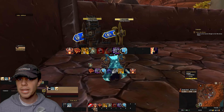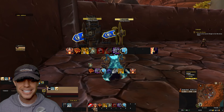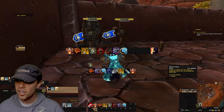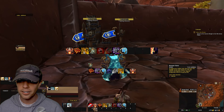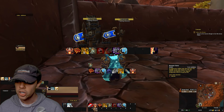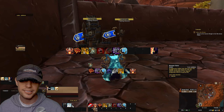Going into the game, there's one little thing I want to show you regarding utilities — our stances. We've got Defensive Stance, which reduces all damage you take but also damage you deal. And then we've got Berserker Stance, an aggressive combat stance that increases the damage of your auto attacks and reduces the duration of fear, sap, and incapacitate by 10%. For damage dealing, of course, we want to be in Berserker Stance.